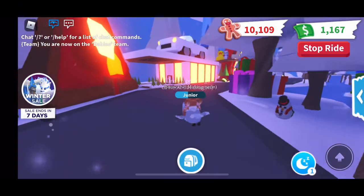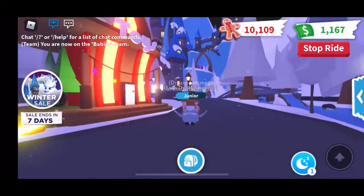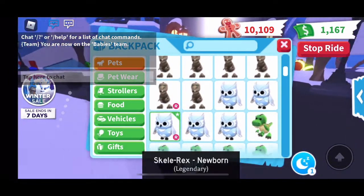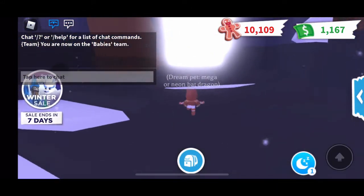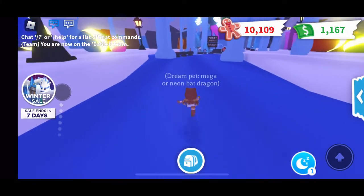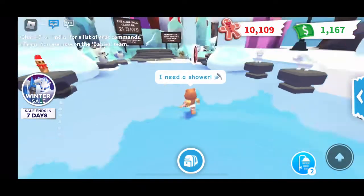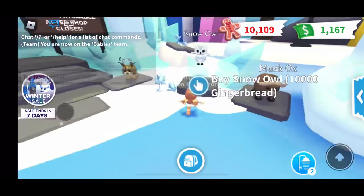As you can see, this is the snow owl. I'm just going to ride over to the Winter Wonderland where you buy a snow owl for 10,000 candies. If you go to the Winter Wonderland and go to the gate, you'll find the shop where you can purchase everything for its gingerbread price. We're almost there — and now we are there.